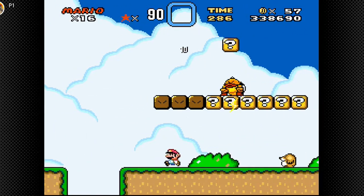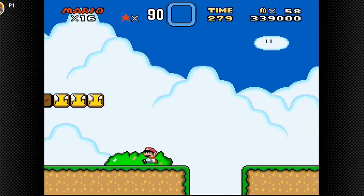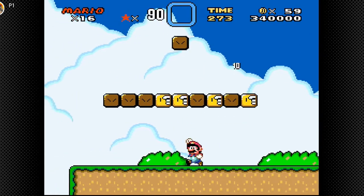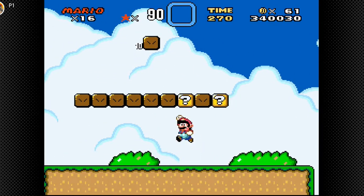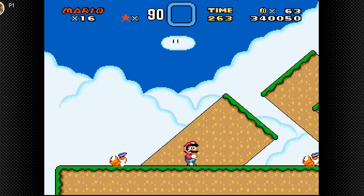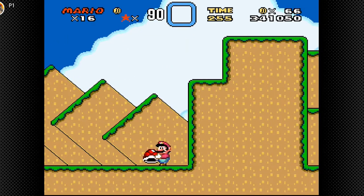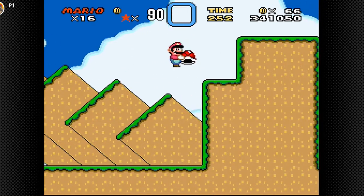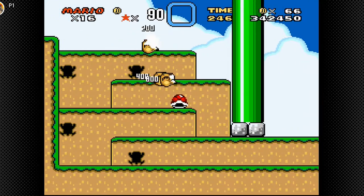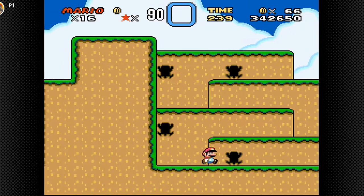Uh-oh, we have to watch out for him — he'll throw fire down at us. Let's get on top there and see what's in here. A mushroom. In here is just all coins. So what's next? Koopas. And a dragon coin. A red shell — I'll keep this with me. Let's throw it and make it hit all the Monty Moles. Now we can go down here.